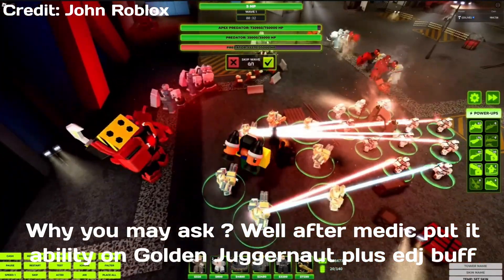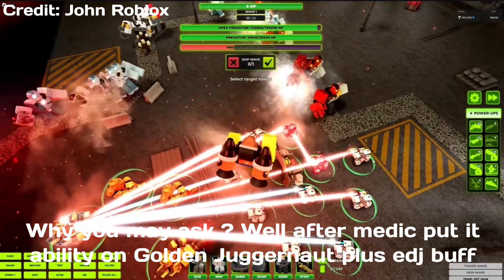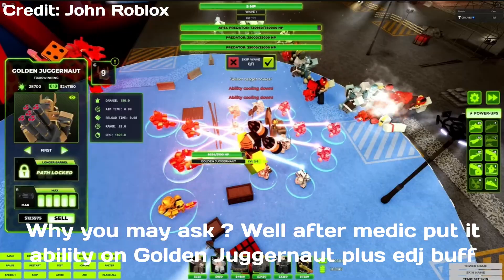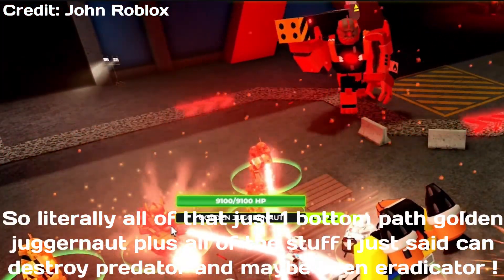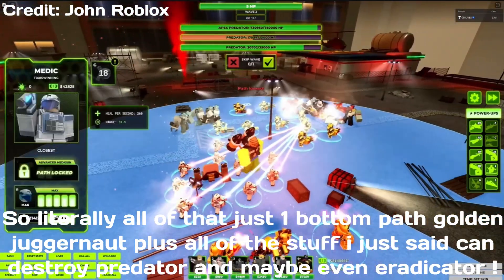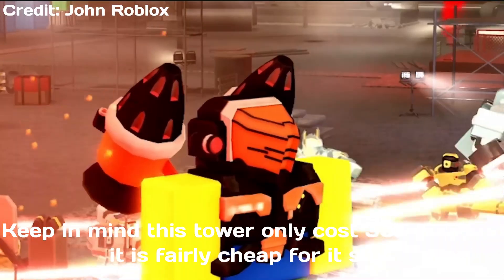Also place about 2 to 4 bottom path Medics, because the bottom path ability is extremely overpowered. After the Medic puts its ability on a Golden Juggernaut plus Edge buff, the DPS can reach up to a whopping 7200 DPS — and we didn't even use the John Rage ability. Literally just one bottom path Golden Juggernaut with all of that can destroy Predator and maybe even Eradicator. Keep in mind this tower only costs 30k gold, which is fairly cheap for its stats.